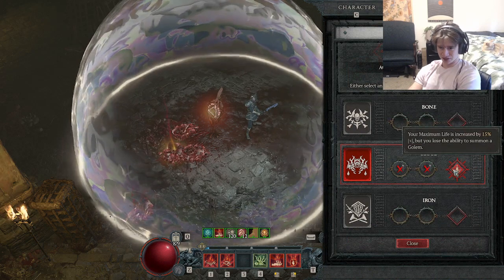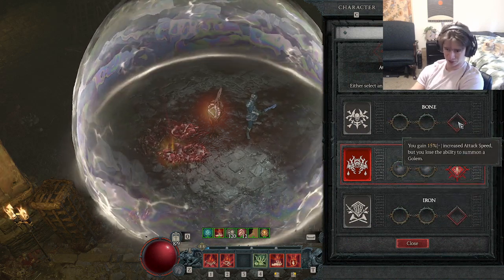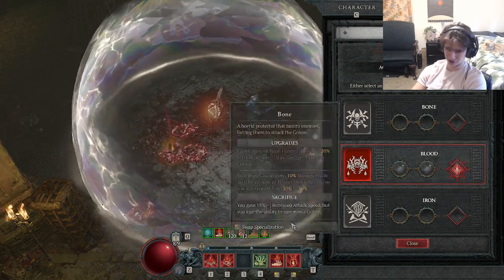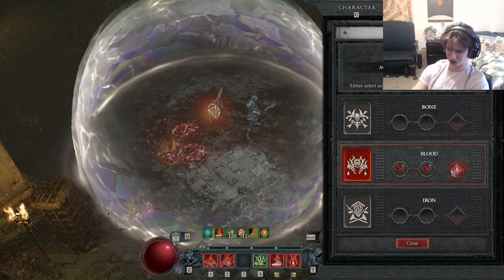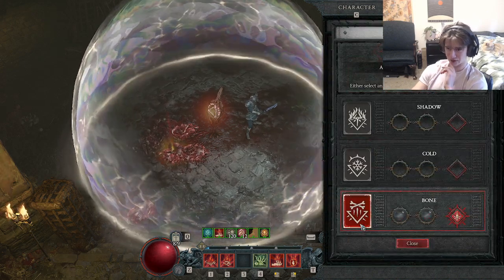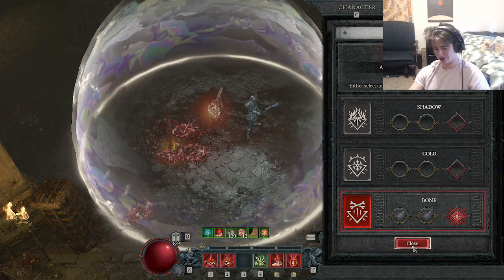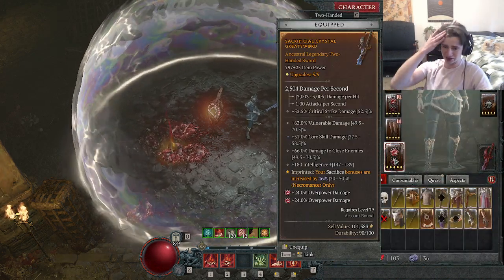Theoretically you could take some warriors or defenders if you want an open slot in this build — some thorns or beefy defenders — but I just prefer to have the sacrifice bonuses personally. For the golem sacrifice we're taking the max life increase — crit damage doesn't affect our overpower damage. The attack speed could be good if you wanted to take that instead, but I like having the potential to one-shot with the max life increase. The mage sacrifice gives 58% overpower damage, and you can get that even higher if you get a better sacrifice bonus on your two-hander.